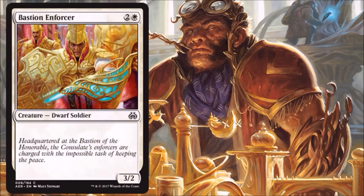Bastion Enforcer — this is a vanilla 3/2 for three. You don't see a lot of great three drops in white. There are some really good two drops and some decent four drops, but a lot of times you might need to fill out your curve. I think that's probably the main reason this card even exists — they found they needed something serviceable at the three spot for Limited. If you need it, it's there.